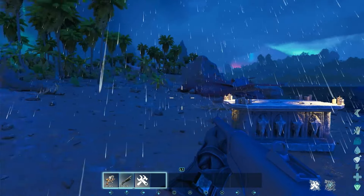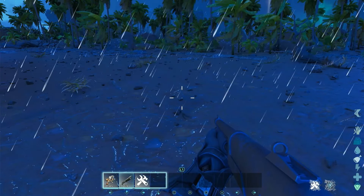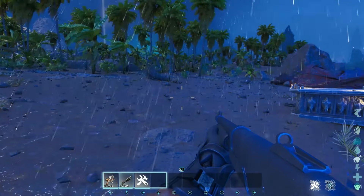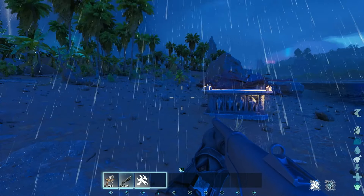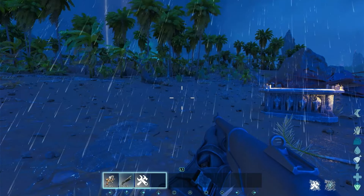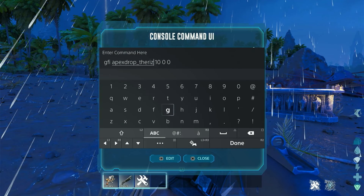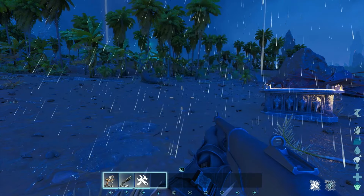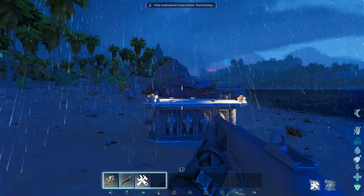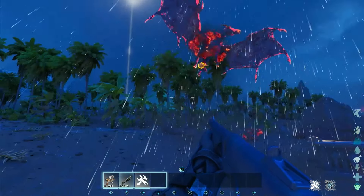A side note — I tried to use the creative gun and it actually didn't work, so you can't cheat this. I don't know if you can force tame this thing — you probably could. But if you don't want to cheat, just do the tribute process. Now we offer the Rex Arms, it summons another one, and we just have to kill it again.